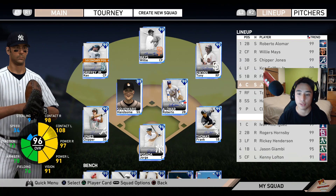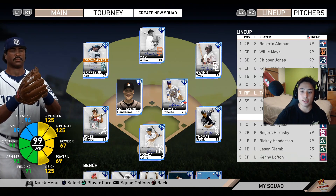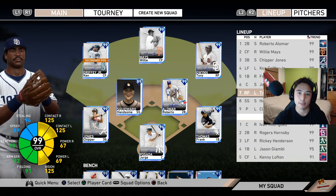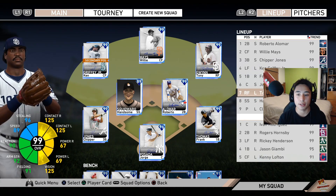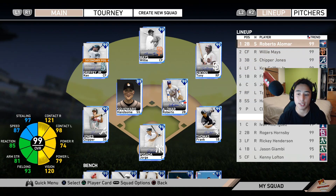Tony Gwynn bats seventh — he could be higher but to me he's like a second leadoff hitter. If I go hitless in the first two innings and he leads off the seventh, I'm still giving myself a good advantage. He's fast, he can steal bags, and he's matchup-proof — somebody could put in Chapman against him and I'd still be confident. Batting eighth is my created player, Handsome Squidward, a switch hitter. I try to get a lot of switch hitters and speedy guys in there, and I have no weak spots in my lineup.